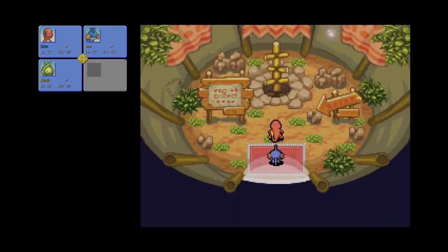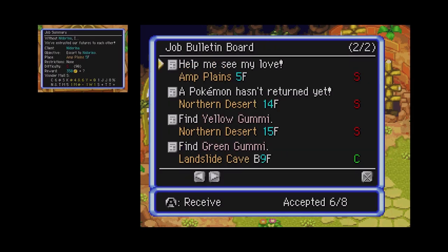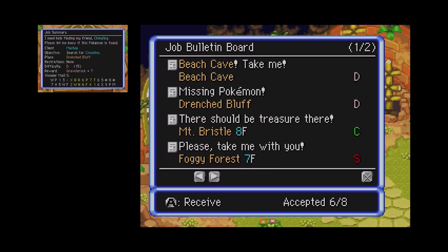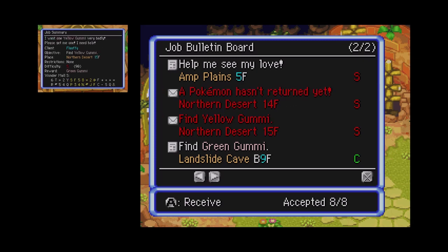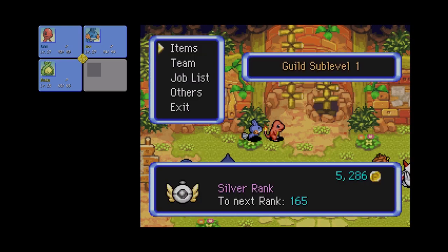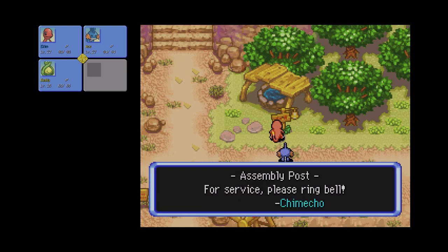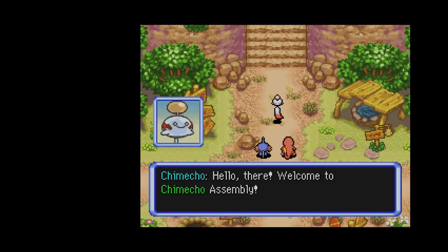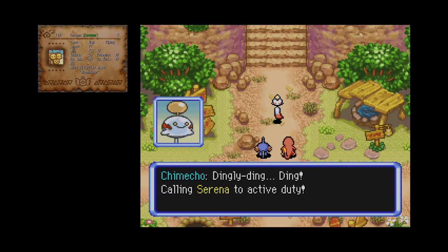We're at 165? So, what jobs do we have? We could entirely go back to the Northern Desert yet again, because those give out 90 points and that would definitely push us to gold rank. That is very tempting. Anyway, before we log off, we're at about five minutes left so I can see potential.